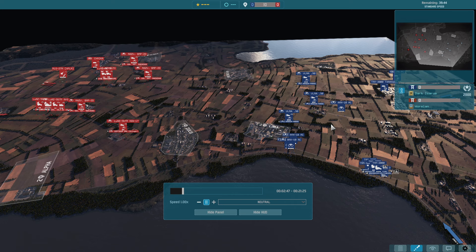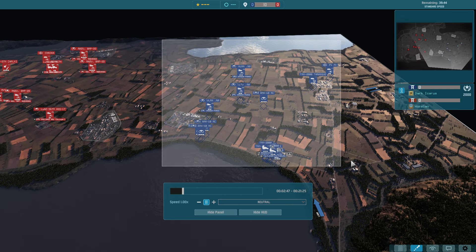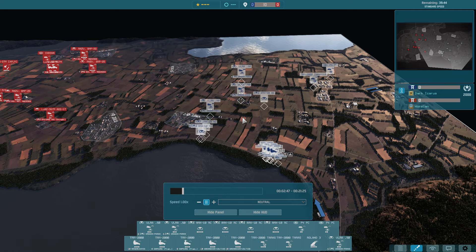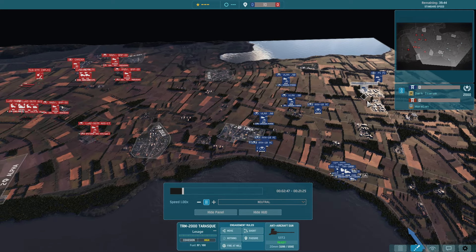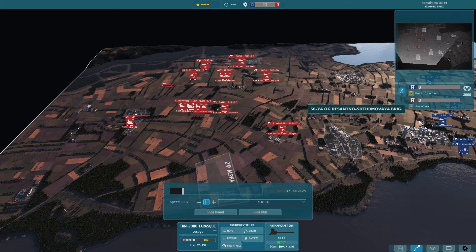Welcome ladies and gentlemen to another Warno ranked match. Today on the right side I'm playing 5e, one of the decks you guys gave me during the stream. You can see a lot of differences in it — 50 cals, 20 mil trucks, stuff I don't usually bring. My opponent, whose name I can't pronounce, is playing 56. Let's go over deployment.